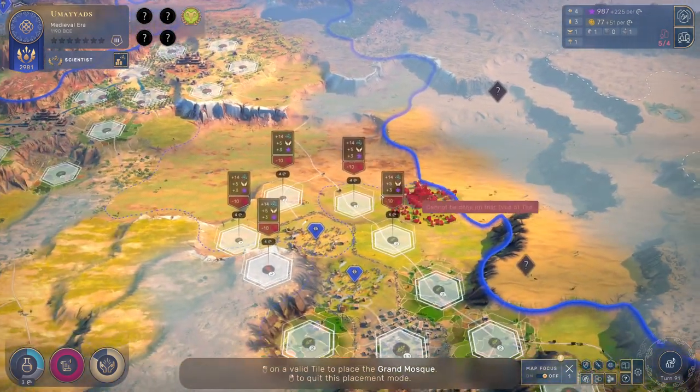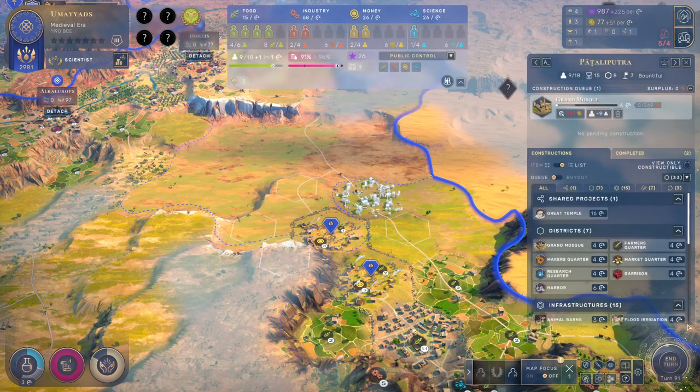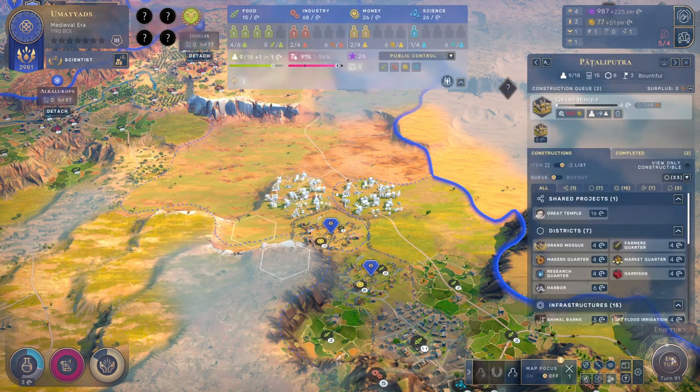So we're going to go and start Grand Mosking immediately. What's nice here between these two territories — if I build here and then build there afterwards, they'll buff each other. So let's do that. There were a few different places we could do that. It's not actually going to be 14, it's going to be better than that. I'll queue both those up anyway.